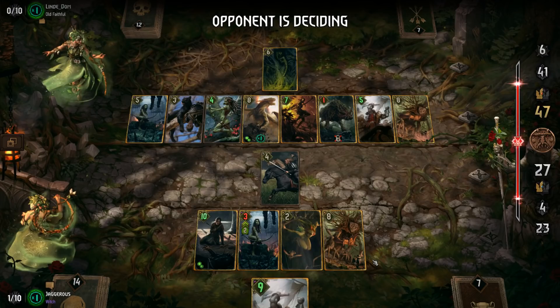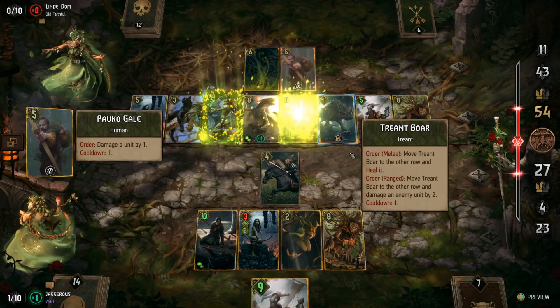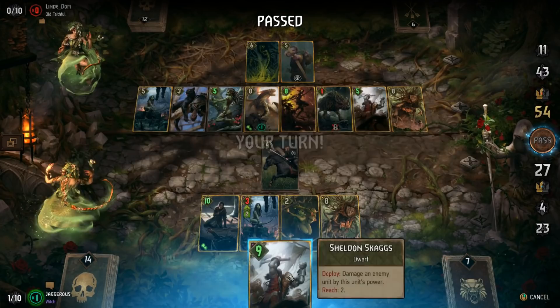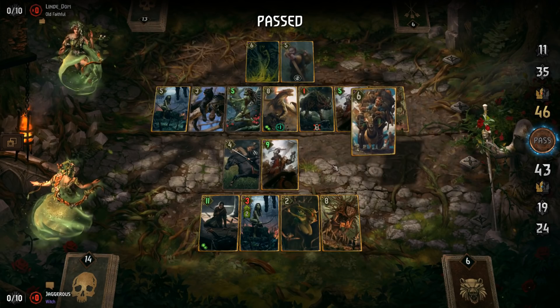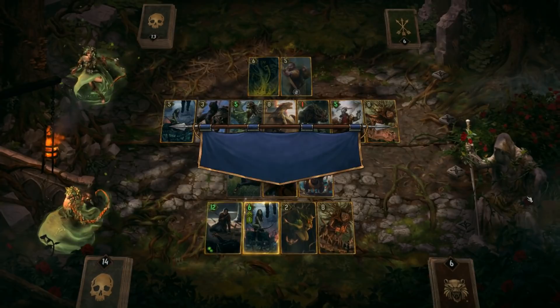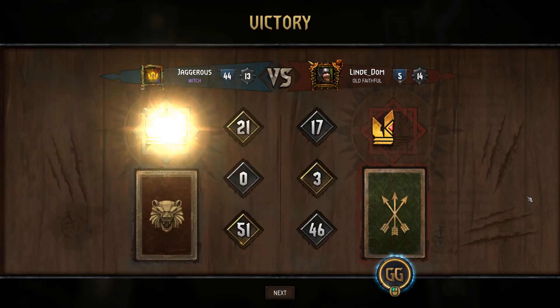It was an order card worth 7. We use our leader, pull Barnabas, plop him down, and boost the elf, dwarf, and dryad. There we go — GG, well played. In the mirror her deck was more focused on dryads, whereas we don't use too many Harmony units but the ones we have do enough. That was a pretty close game. Let's jump into another game and play this deck once more.